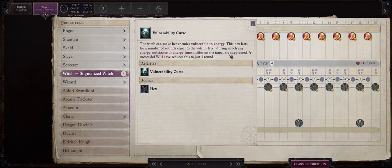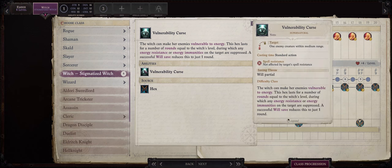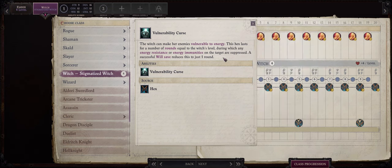Meanwhile the Vulnerability Curse Hex can also be very powerful. If you have watched my Kineticist video then you know this has great synergy with a fire Kineticist especially during the early game when you don't have access to the Ascended Element mythic ability yet. This way by just casting Vulnerability Curse you can make any of the early game demons vulnerable to energy, meaning they won't get their fire damage resistance anymore for a single round, which is more than enough to cast your fire spells or abilities.